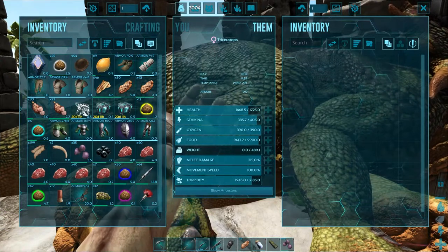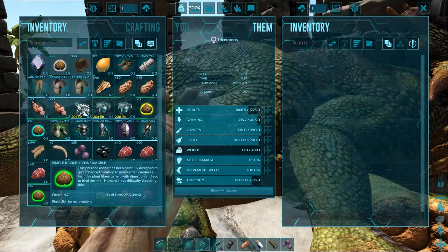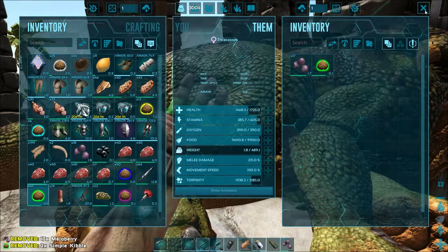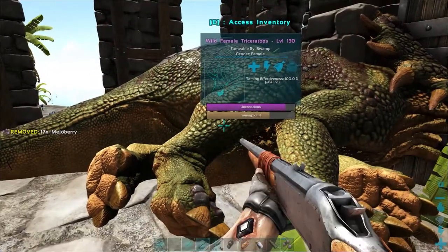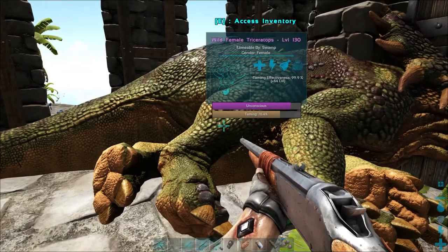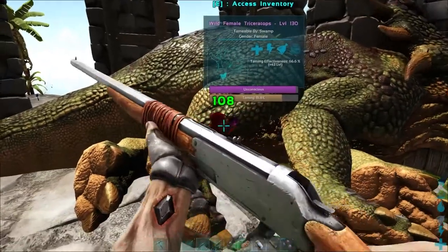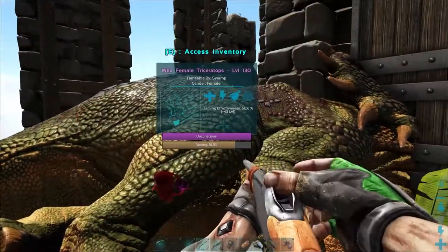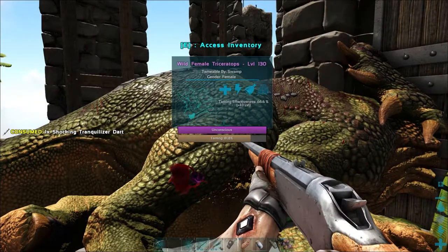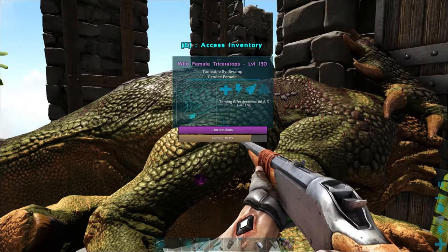Let's go ahead and give this Triceratops a couple of pieces of kibble and some berries to see where the bar is. With our boosted rates, we're getting 99% taming effectiveness — but watch what happens if we accidentally shoot it. Now our taming effectiveness has dropped to 66.6%, which means we're only going to get 43 levels instead of 64.